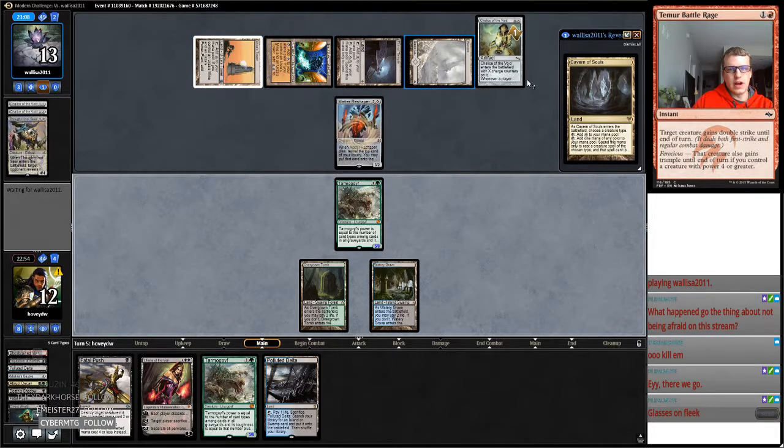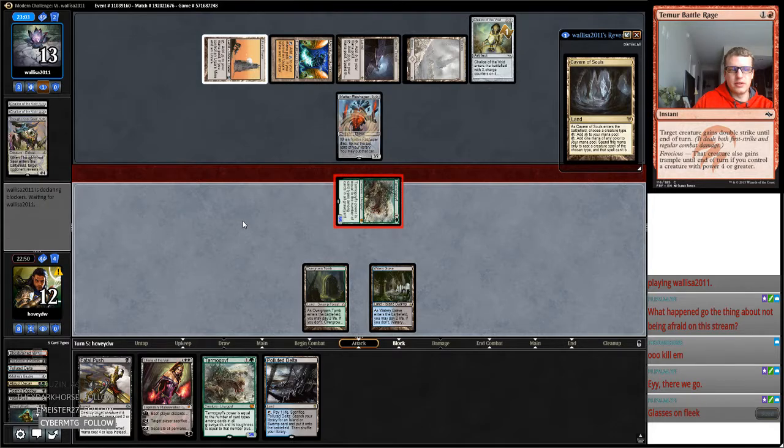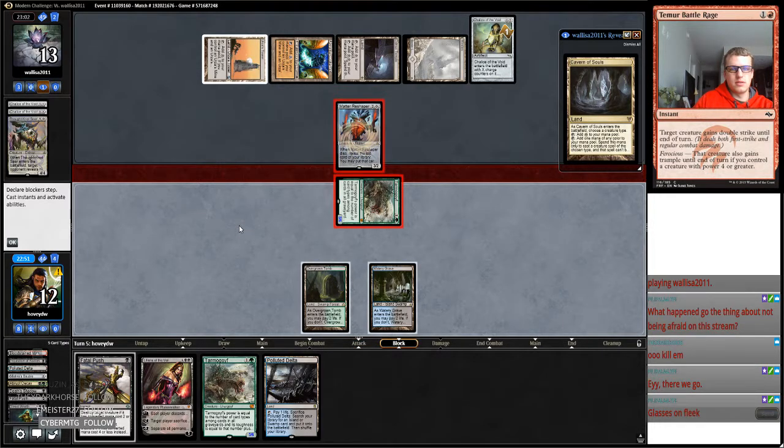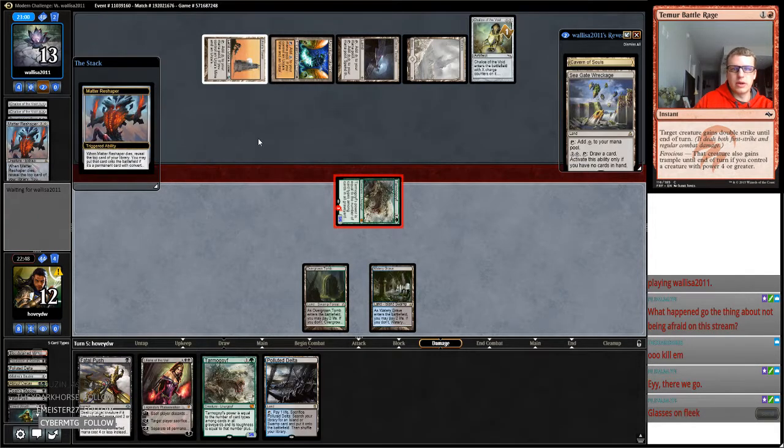My opponent's got five cards. So I'm going to have Cavern in hand. So we knew this was going to happen. The opponent flips into a Seagate Wreckage. So they have six cards.